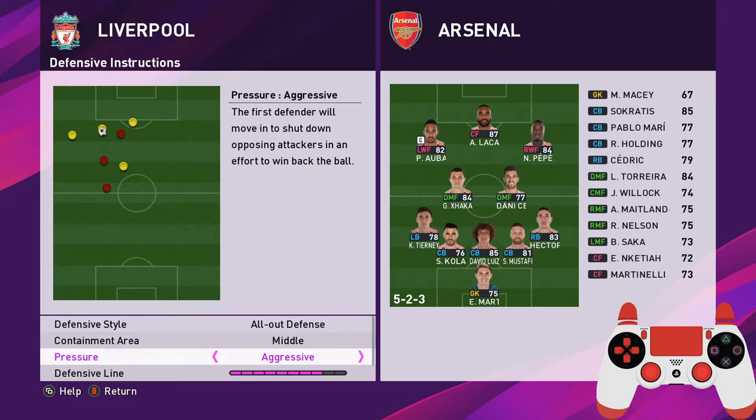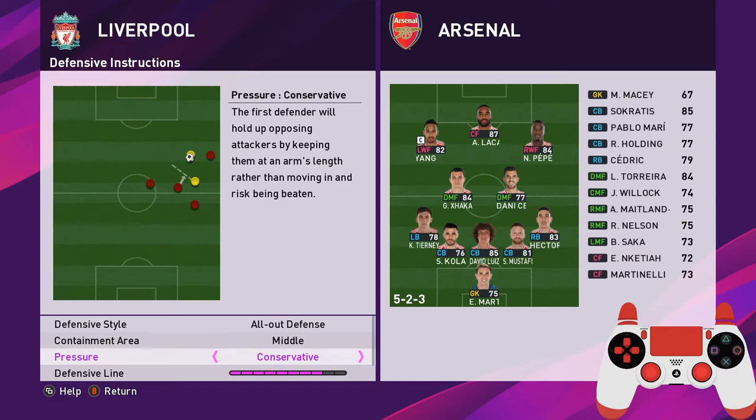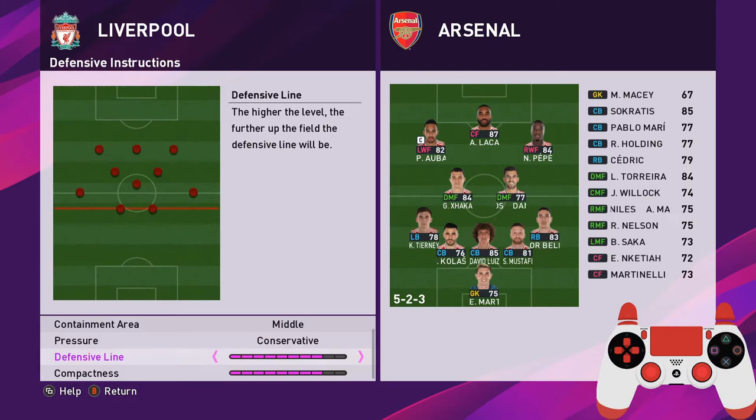Aggressive pressure means your player will be closer to the opponent; conservative means a bit further. It's more a matter of preference, but aggressive is more for frontline pressure when you want your players chasing the ball. Let's stick with conservative because we want to invite their players in. For defensive line, you don't want maximum or minimum. At minimum, the two centre backs sit outside the penalty box and will drop very deep toward the goalkeeper when attacked, leaving lots of space for forwards.